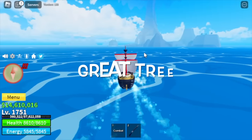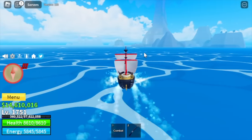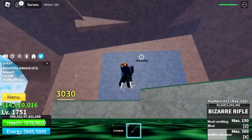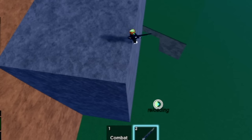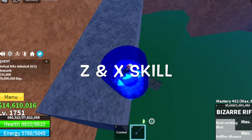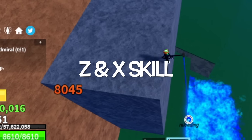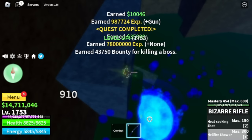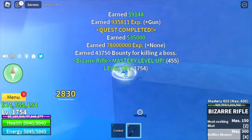Next island: the Great Tree. At level 1,750, target is the Kilo Admiral. Our friend here is the high ground — just go up here and you can hit him with your M1, Z, and X skill. We're gonna do server hop here with this boss only until 1,800.